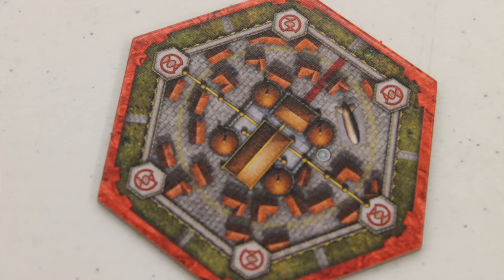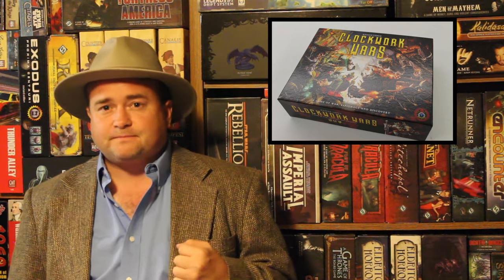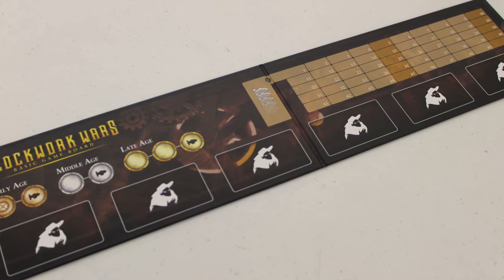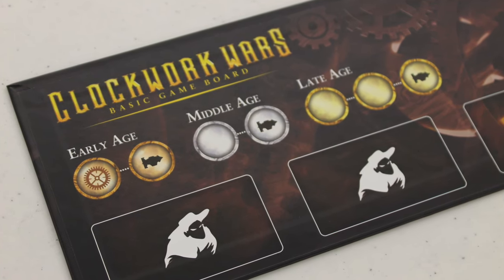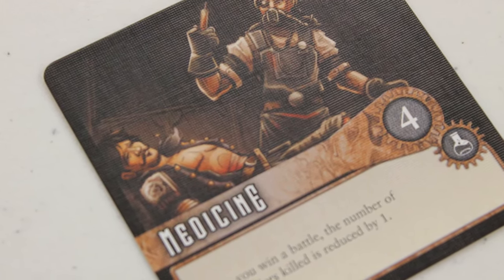Each player has a capital. Throughout the game, the capital cannot be conquered or taken over — it always gives you four workers. The basic game plays out in seven rounds: rounds 1 and 2 are the early age, 3 and 4 are the middle age, and 5 through 7 are the last age, the third age. Each age unlocks different abilities and discoveries.